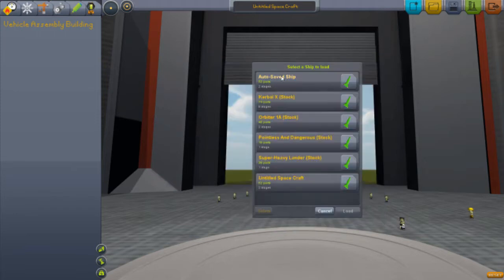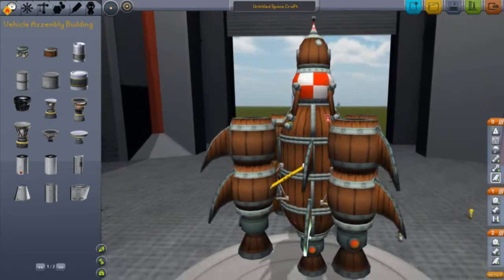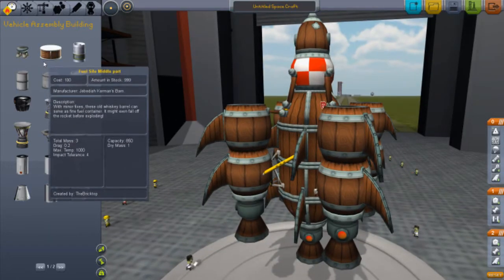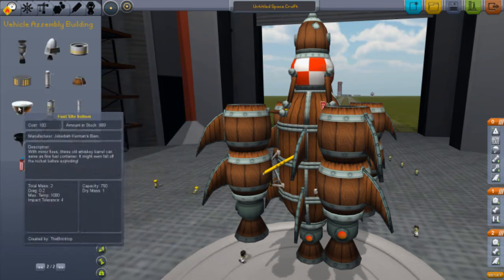Okay, I'll load my spacecraft. Here it is. It's not the best, but it's all right. So, adding in a few silos in the middle part, the top part, and the bottom.